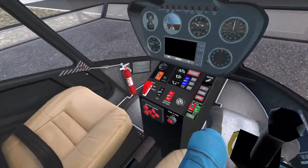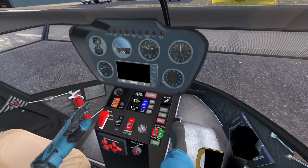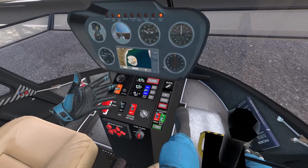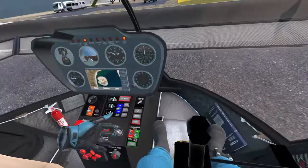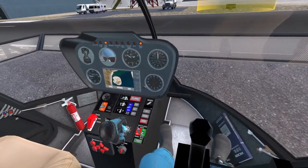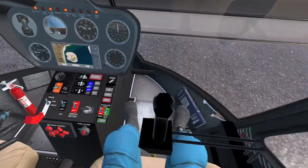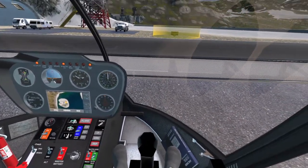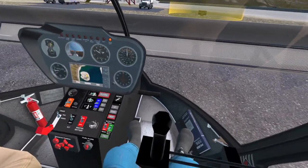Let's close our door. Turn on our fuel flow. Let's get our GPS on. Master battery. Alternator. I think we can start it up. Oh, our headset — can't forget that. Okay, we'll turn on our clutch. We should be good to go there.